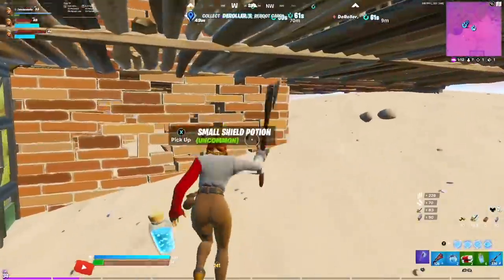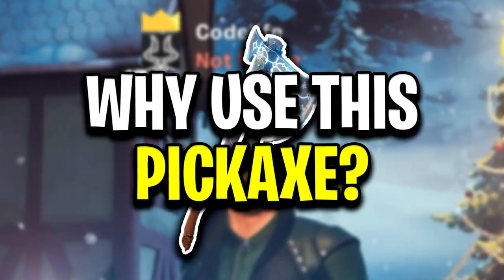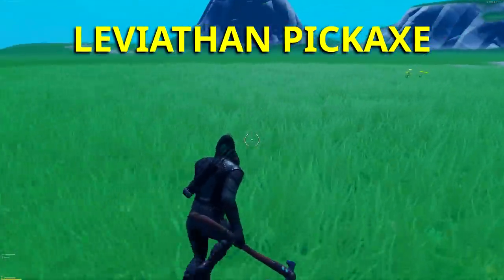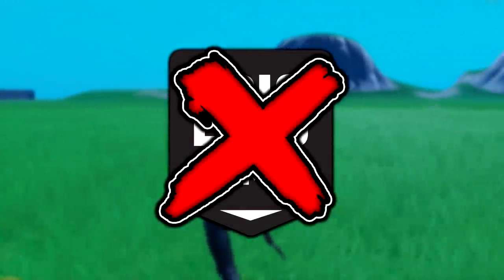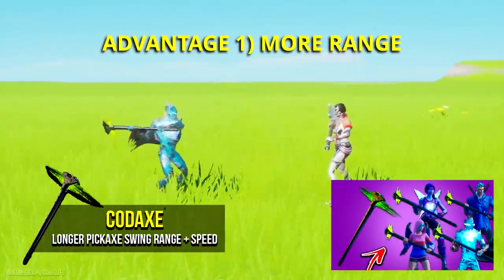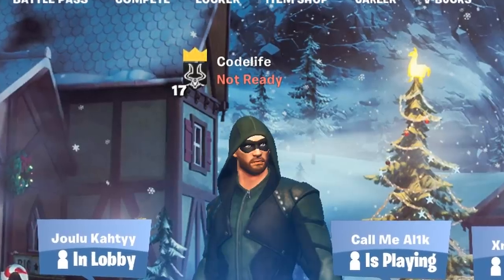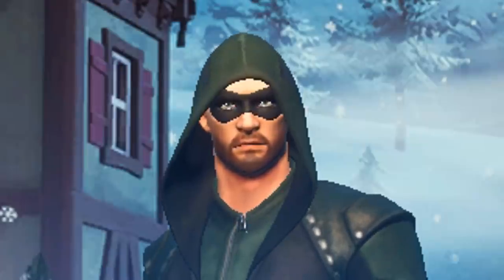Every pro and their mother is using this pickaxe, so I wanted to make a video to answer the question: why is everyone using the Vela 5 pickaxe? To start off, the first thing I had to do was jump into Creative and test this pickaxe in comparison to a default pickaxe, to see if Epic Games have messed up any values — like they did with previous pickaxes. If you remember with the cog pickaxe, they literally made it so you could run faster with it.